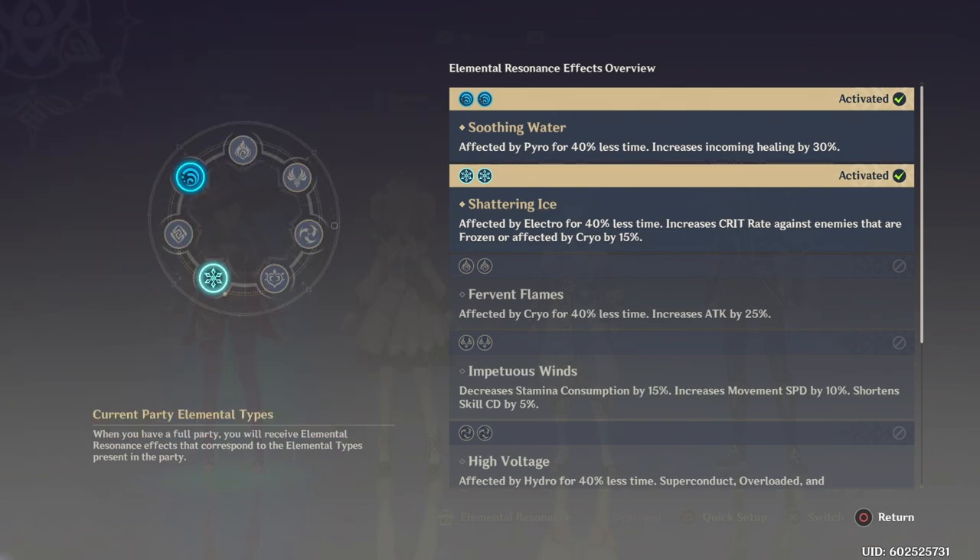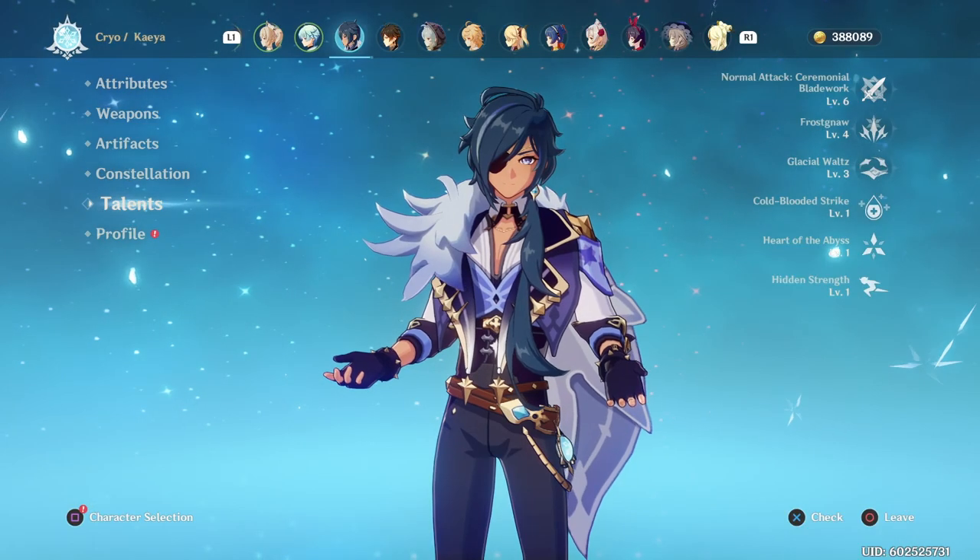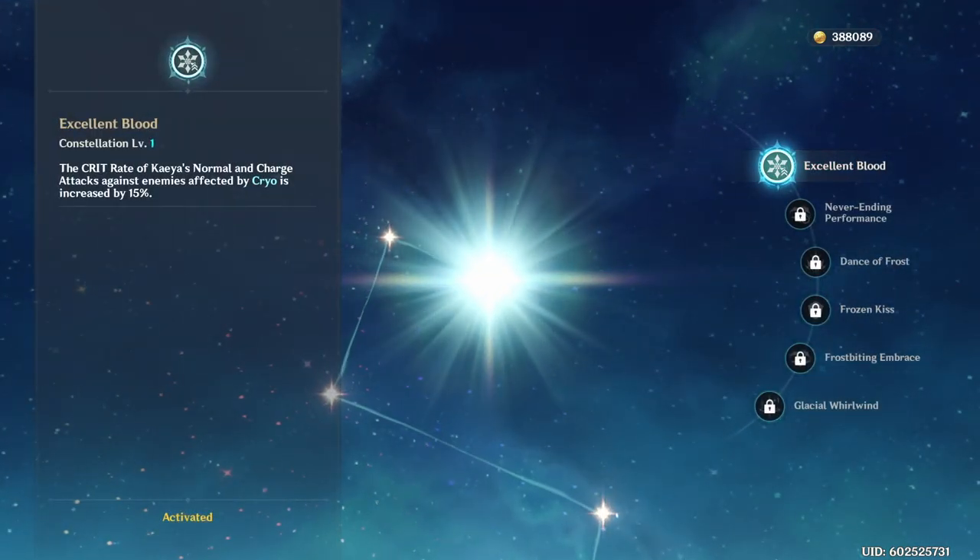And while we don't know exactly what her talents and uses are yet, the other three are still technically all support characters and can easily slot into your team anyway. You won't have to feel like you're wasting a spot in your team just for the sake of resonance.